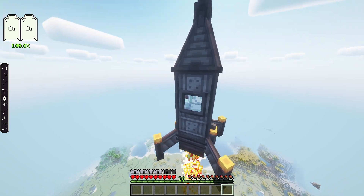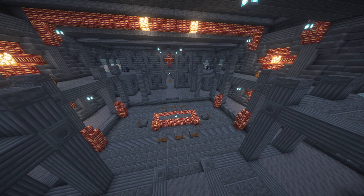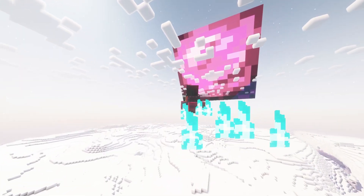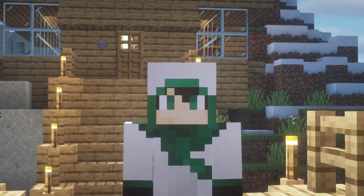Ad Astra is a space mod for Fabric and Forge with a focus on technology, travel and exploration. It has everything needed to become an astronaut, including rockets, spacesuits and space vehicles. So, let's begin.